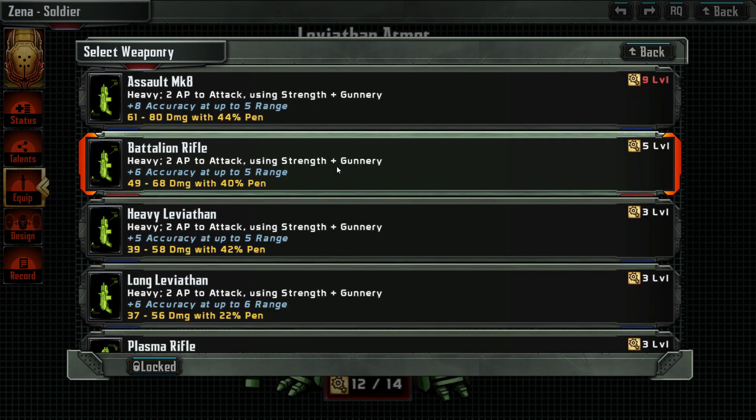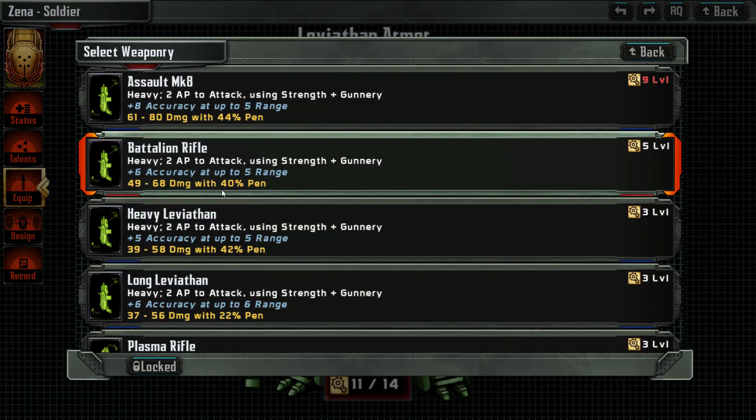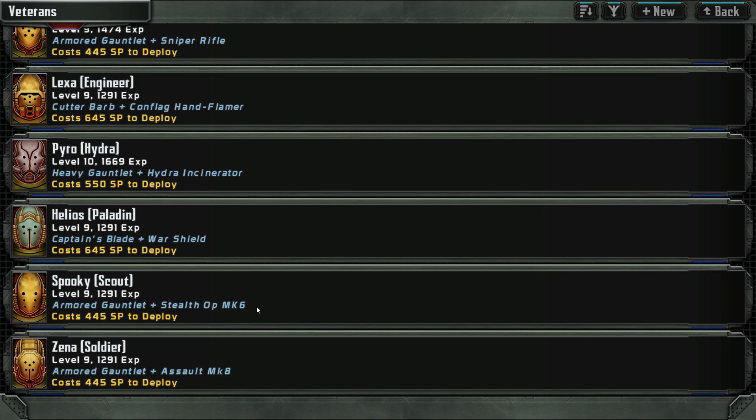This one is four levels with 12 more damage and four percent — it's one level, plus two accuracy. So we are unequipping this one and giving him the assault rifle as well. That's a good thing.